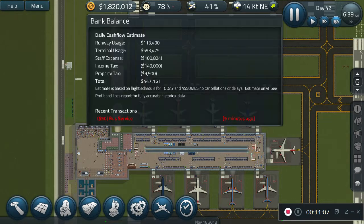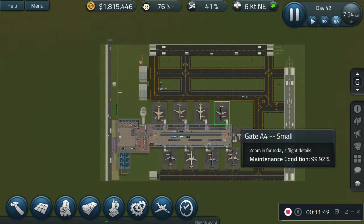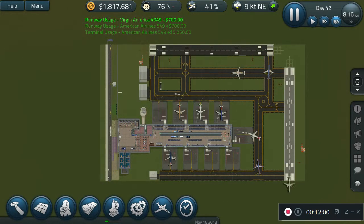I really want to expand the land, because then we can get more stuff in like more terminals instead of just this one terminal. If I do build a second terminal, it's going to be a terminal with bigger gates — not the small gates, the large gates — so we can fit in bigger airplanes. We can squeeze all the smaller ones and prop planes into the current terminal. I might need to go on the Workshop and look for airlines that have those kinds of planes.